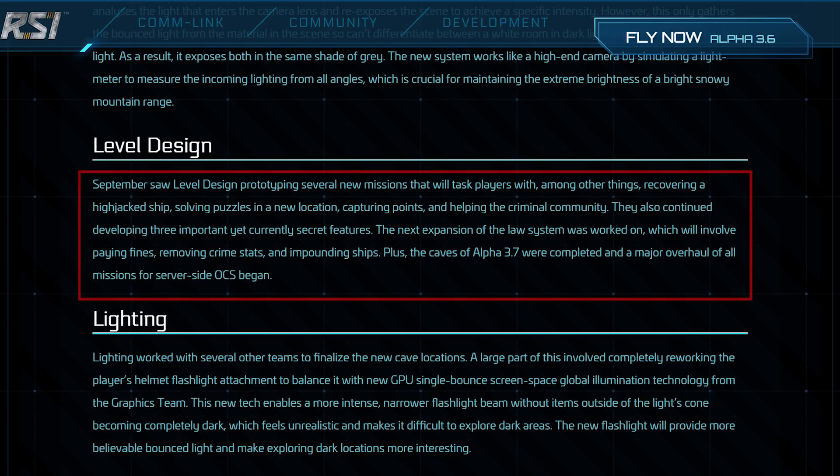In level design, they prototyped several new missions. I think this is coming along really nicely with the building block system — once building blocks come in, we can make all sorts of new missions. The missions mentioned in the monthly report were: recovering a hijacked ship, solving puzzles in a new location, capturing points, and helping the criminal community.